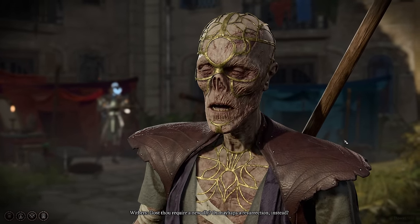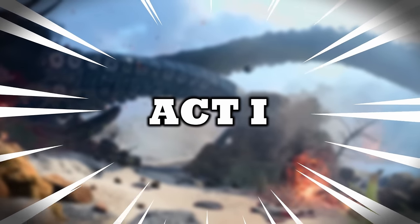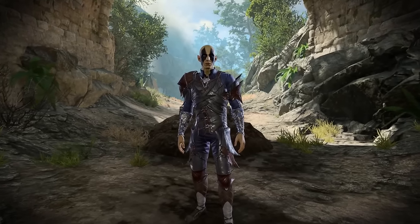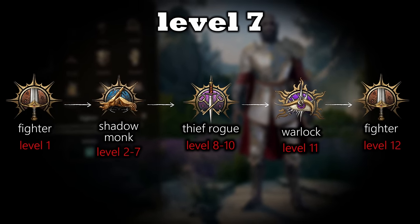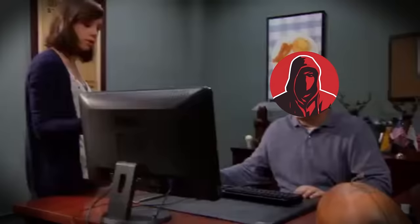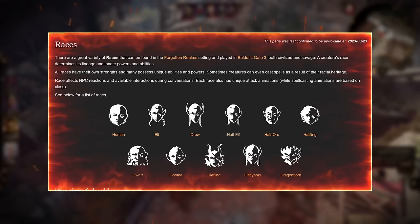We're going to go with 6 Shadow Monk, 3 Thief Rogue, 2 Fighter and 1 Warlock. While leveling in Act 1, you just want to stick to being a monk as much as possible to get your extra attack at level 5 and all your monk goodness as fast as possible. At level 7, you respec to follow this progression path: starting class Fighter into 6 levels of Shadow Monk, into 3 levels of Rogue Thief, into 1 level of Warlock, and finally back to Fighter to reach level 12.